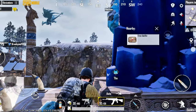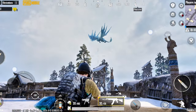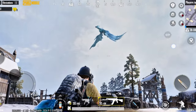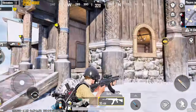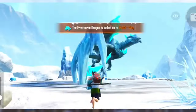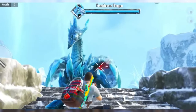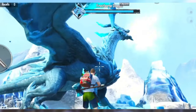Feeling brave? You'll need to be, because the 3.5 update introduces a series of prehistoric beasts straight out of the Ice Age. Get ready to face off against the mighty Frostborn Dragon, along with the fierce mammoth and saber-toothed tiger roaming the icy landscapes. The Frostborn Dragon is a new boss you can encounter in classic mode within the Dragon's Lair — defeat it for legendary rewards.